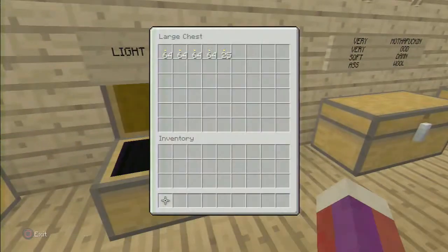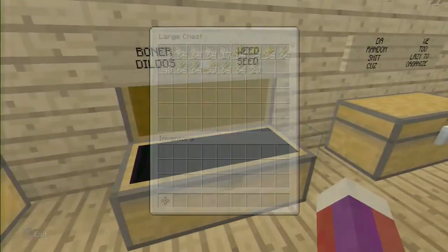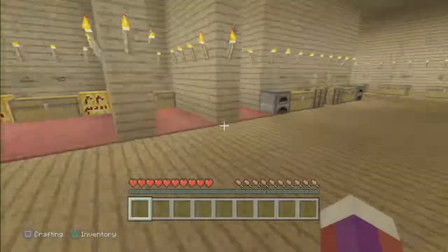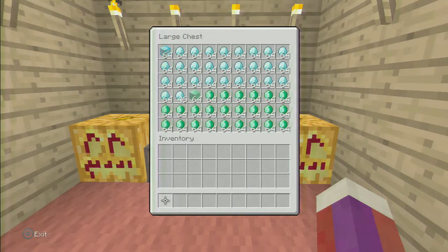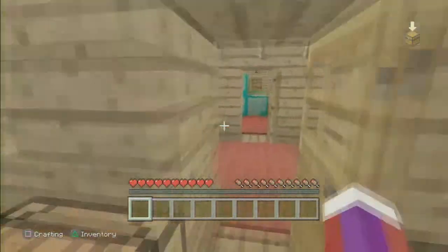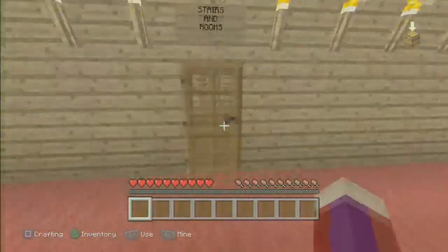We got a box for weed, which is weird. We don't really have much in the boxes. Check out this box — we got our valuables in it: diamonds and emeralds. Hopefully they'll make a patch where you can do more stuff with emeralds, but I haven't really seen much you can do besides trading, and nobody really wants to go trade.